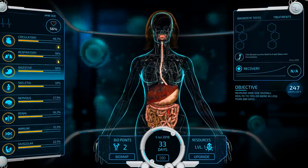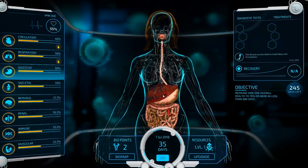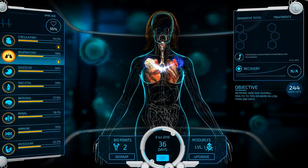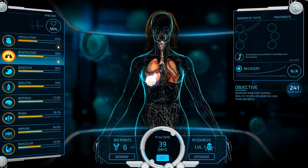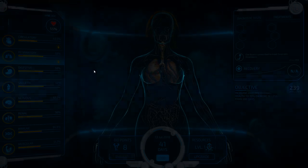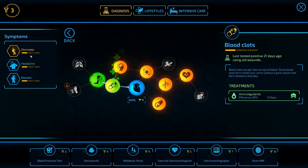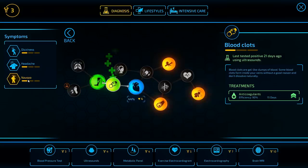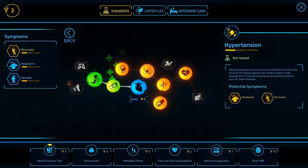The blood clots will be pretty easy to cure as well. Let's go ahead and speed up — there we go, they're being sort of generous. Let's cure up the blood clots and get that out of the way. That still leaves four damage: dizziness, headache, and nausea. The patient probably has hypertension and high cholesterol, but again I don't think they have a stroke.